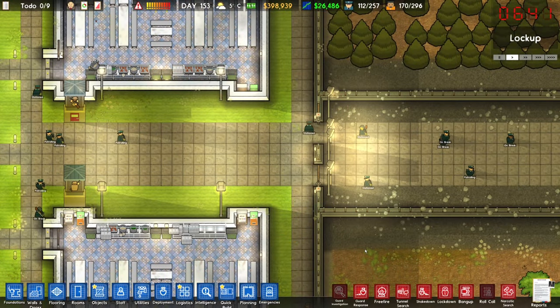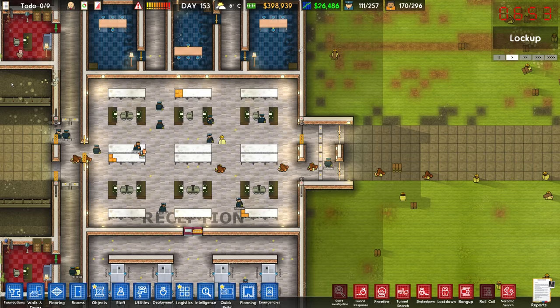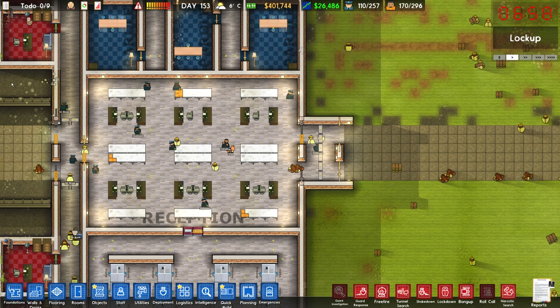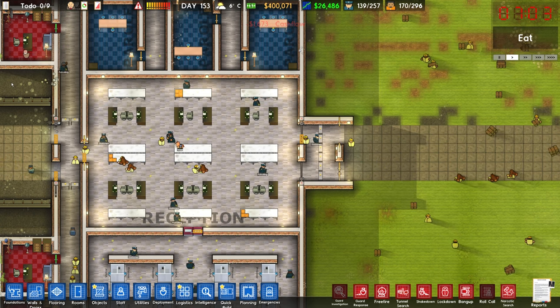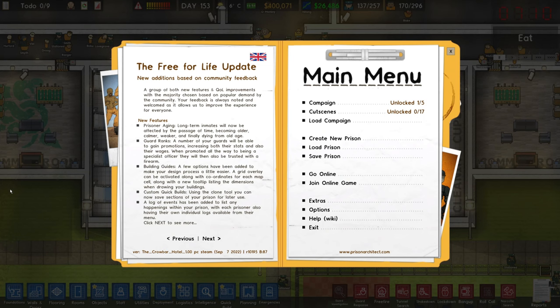How's it going everybody? Welcome back to Prison Architect. I hope you're having a good one because I am so excited to be back and so excited to be checking out Prison Architect Free For Life. For those of you that might not be aware, Free For Life is a new DLC for Prison Architect that is free. It brings some quality of life changes, some new features, some new regime options, a prisoner log and a few other things as well.